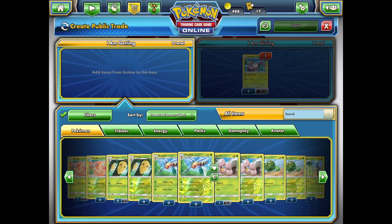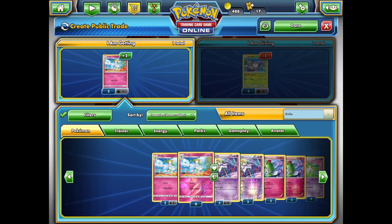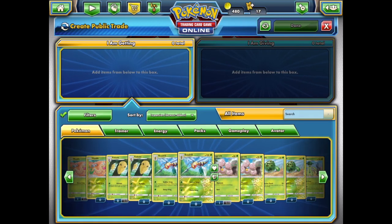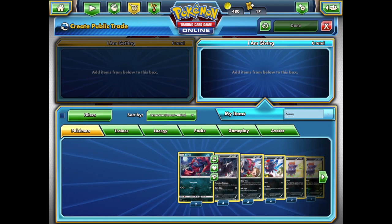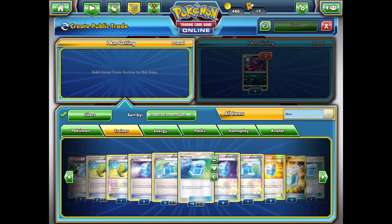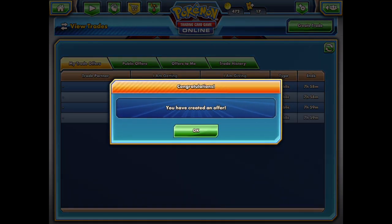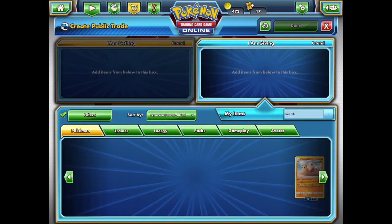For the Wimpod, I debate what to trade for but go for the Crabrawler. It's uncommon and it's playable. That trade is probably more risky than the others, because they're both uncommons, but they are both playable, so if it goes through that would be very nice. For the Zoruas, I give both away and go for a Trainer this time — a Max Elixir. Max Elixirs are really playable in Expanded and sometimes Standard. They're about $7 in real life, so I think maybe this could go through. They are just uncommon trainers, but they are very playable.